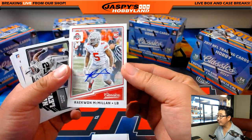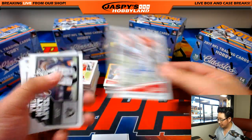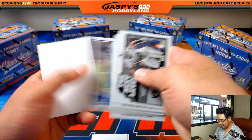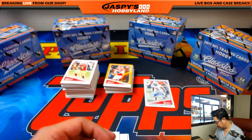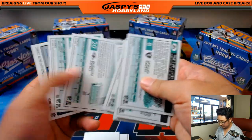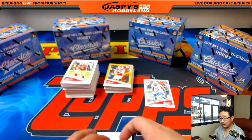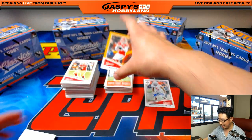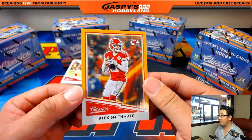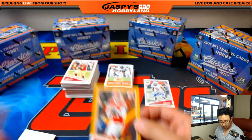And there's our first autograph — Raekwon McMillan, from The Ohio State University. Can someone help me out? Let me know what team he goes to. And someone confirm and second that — I need two opinions. Alex Smith, 74 out of 99. Nice one for the Chiefs.